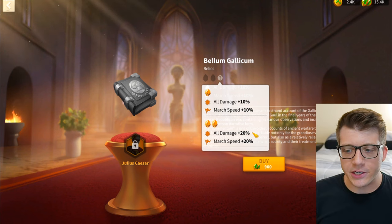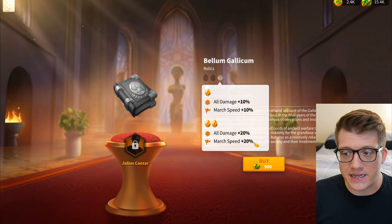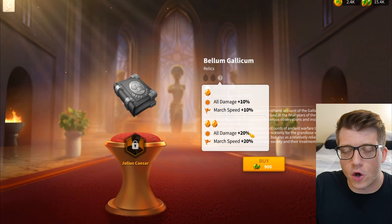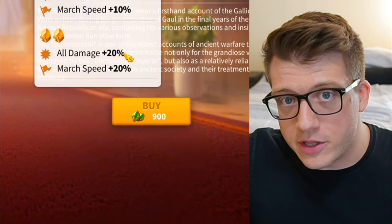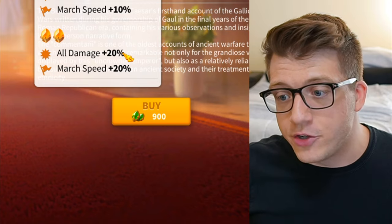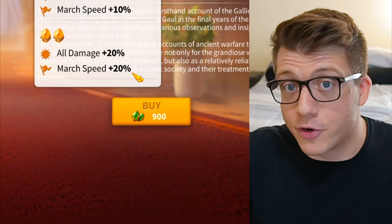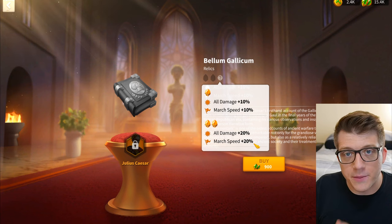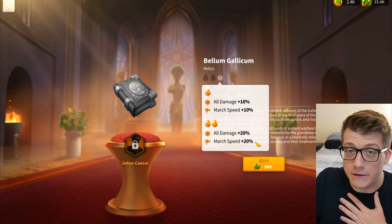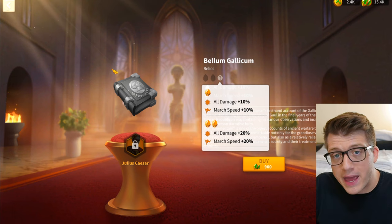The upgrade to his relic gives 20 all damage and 20 march speed. For face value, this is insane - 20 all damage applies at the very end of the damage calculation, so it's a multiplier, an amplifier of all the damage you're doing. March speed is also more important now than ever, especially for infantry commanders because they're just so slow in the open field.